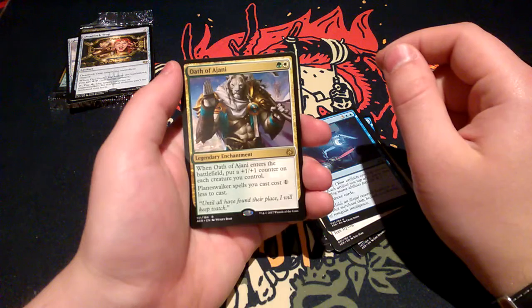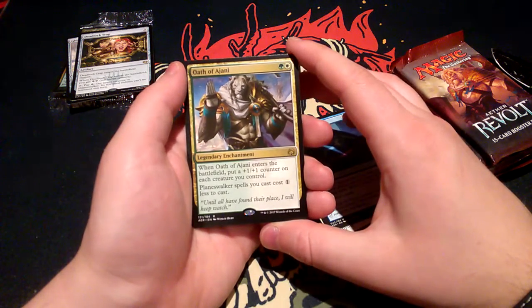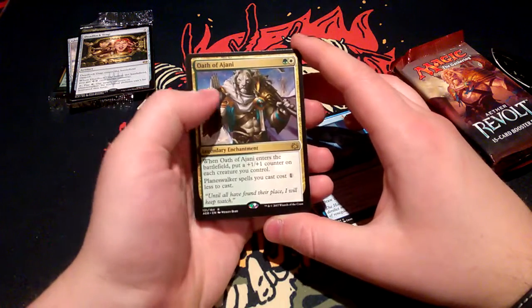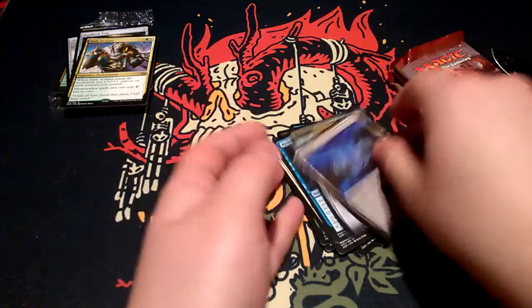For one green and one white, a legendary enchantment. When it enters the battlefield, put a plus one plus one counter on each creature you control. Planeswalker spells you cast cost one generic less to cast. A second one! Also a swamp and an Ethereum Thal token.